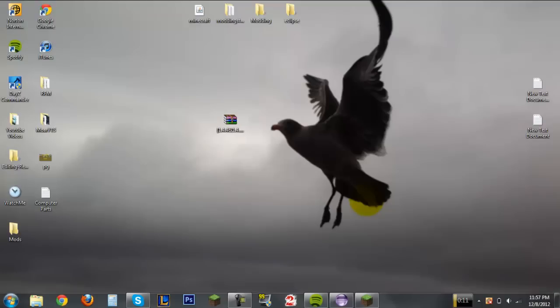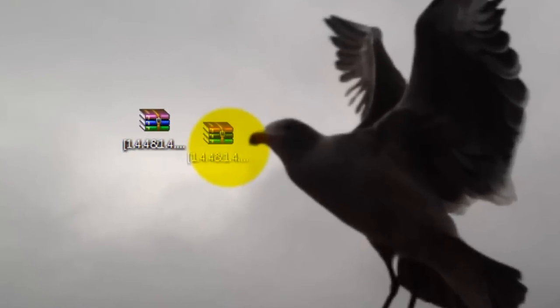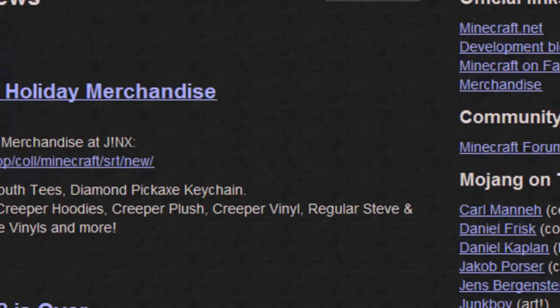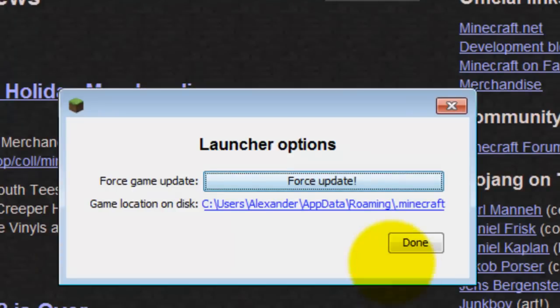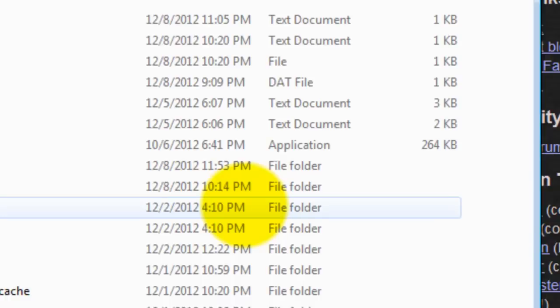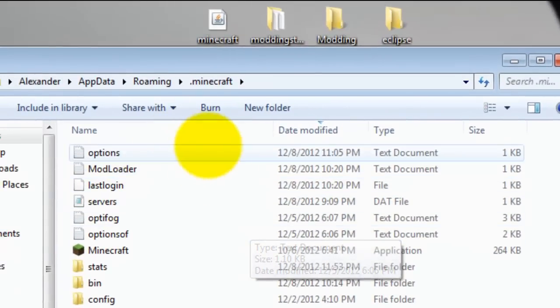It's time to show you how to install this mod. You just need the Pig Companions mod — that download link will be in the description. Open up your Minecraft game, go to Options, Force Update, and click where it says 'Go to game location on disk.' That will take you to your dot minecraft folder.